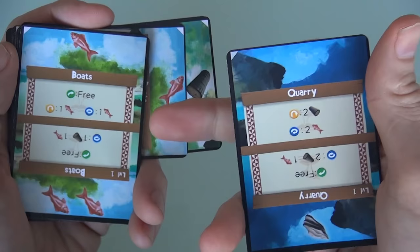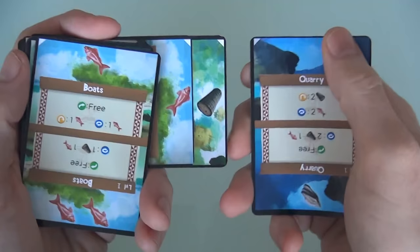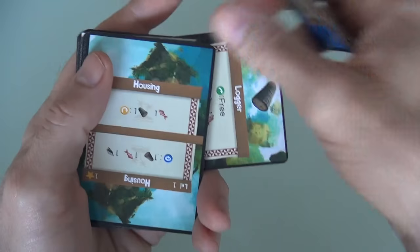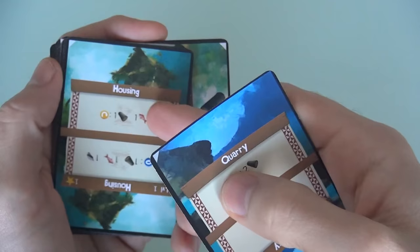I could flip this to have access to two fish and put two functioning quarries in my deck. Or I could spend this one fish to flip the boat so that in the future it produces fish and lumber. Let's go with that — I used the fish I had to flip this, and now it gets buried at the bottom but will show up later. I've got only one lumber; I would need two lumber to activate this quarry or a lumber and a fish to upgrade this housing. One lumber is not going to do either, so I'll bury this housing.